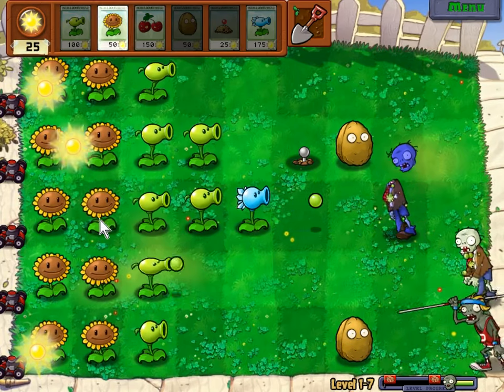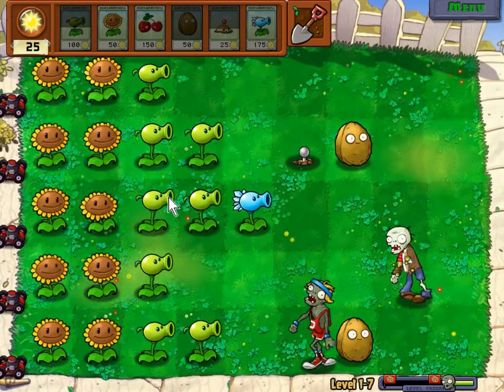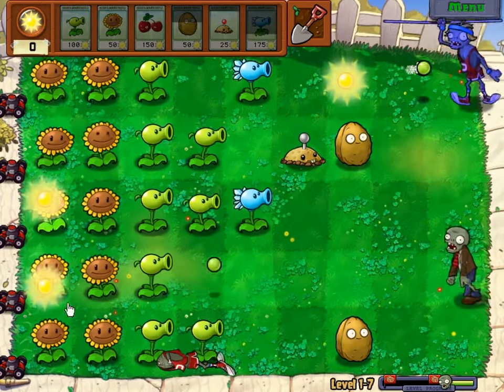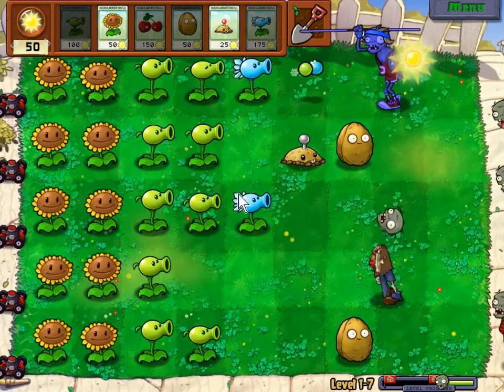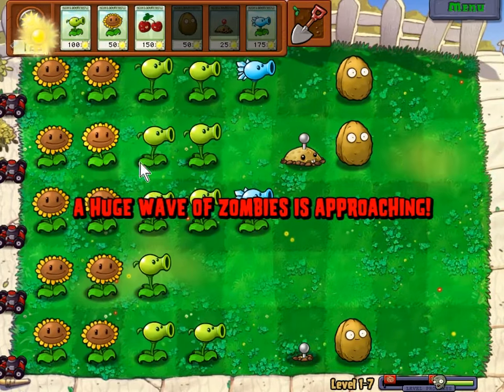And that's the basic plan, at least for this level: Sunflowers, Peashooters, and a Snow Pea, behind a potato mine and a walnut. I put the potato mines in front of the walnuts this time, because there are going to be many more zombies, and I don't want them to explode just to kill a basic zombie. Putting them behind the walnuts guarantees they'll quickly get rid of the pole vaulting zombies that bypass the walnuts. Meanwhile, everything else will stall and die.